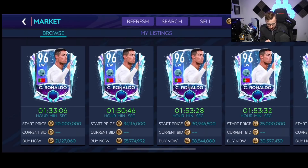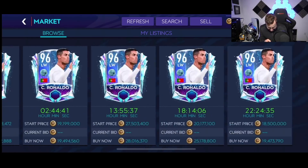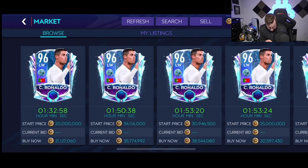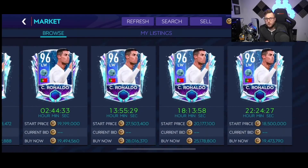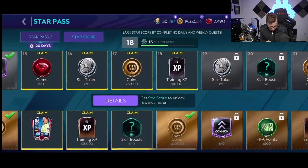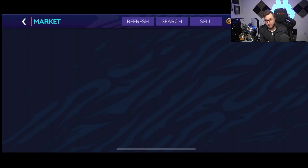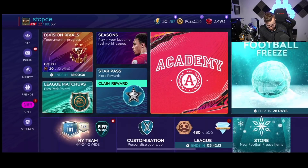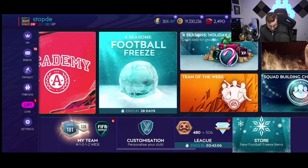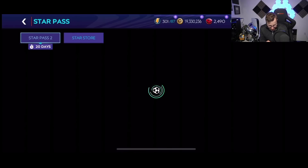Alright, here we go. 96 overall Cristiano Ronaldo — he's in the store for 19 million. Uh-oh, we're a little bit short. I'm short like 200,000 coins. Star Pass is gonna give me 220,000 coins, so I'm going to add that and I'm still short. What? Apparently I didn't add properly — I was short a lot more than 200,000 coins. We might have to go check that, because I'm so short.